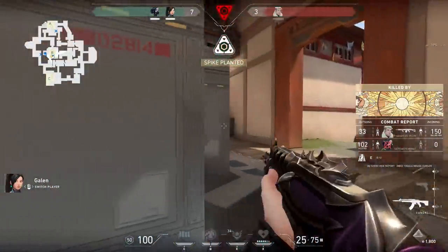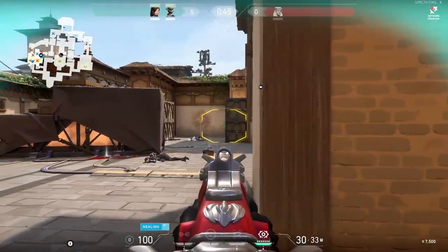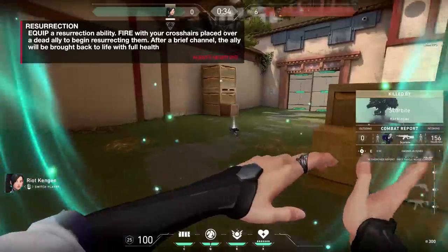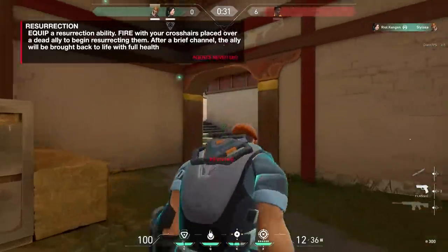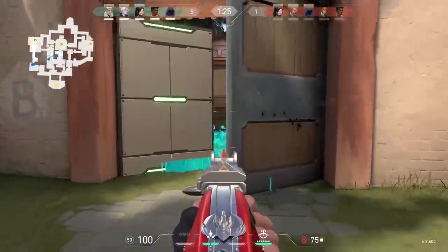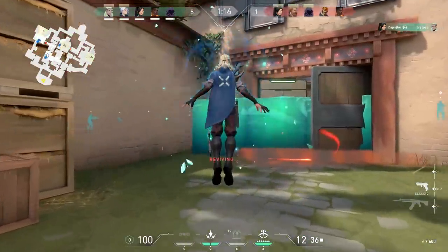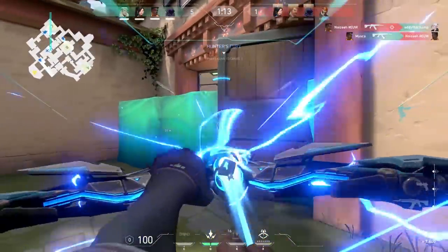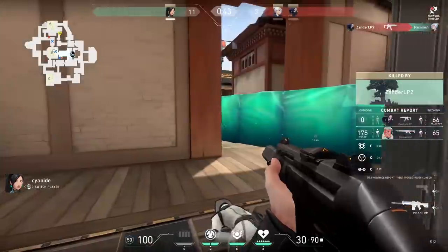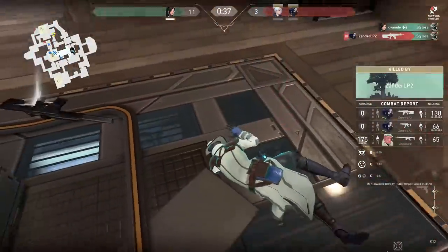Resurrection is one of the abilities people were most hyped about. But ultimates in Valorant — you maybe use them two or three times an entire match. The problem with this res is you have to judge: am I going to res this person and will they survive? If the enemy can see somebody being resurrected, they line up their crosshairs and instantly kill them, wasting your ultimate. Bringing back a dead ally is powerful — but use with caution.